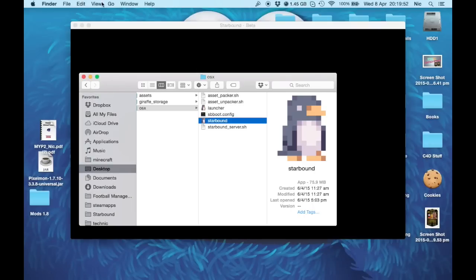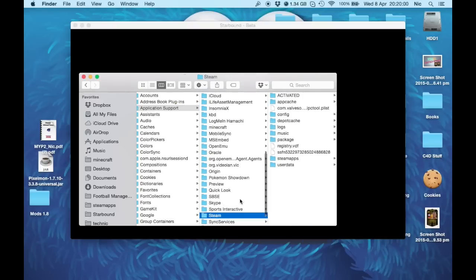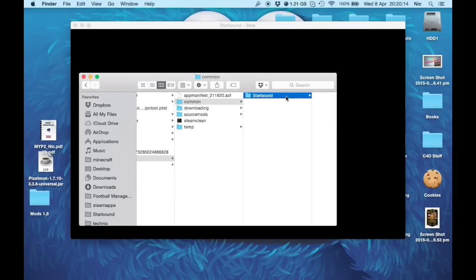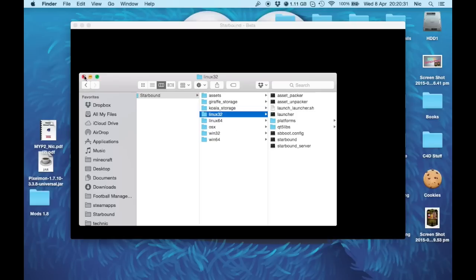Let me go here — I think it's in Library, Application Support, Steam. So if you have a Steam folder, it'll put it into here. Steam Apps, Common, Starbound. It'll make these files for you here. Just make sure that your Steam isn't connected to internet or isn't open while you're playing Starbound, because that might cause a few problems. Other than that, these are the only files that it makes. It lets you run the game better, so that's why it takes so long.